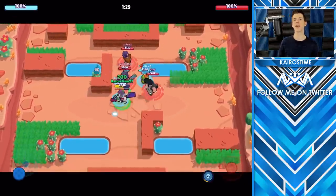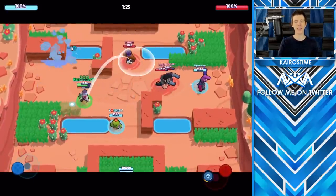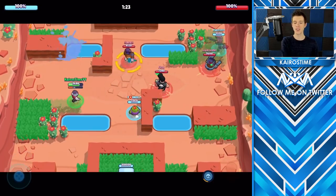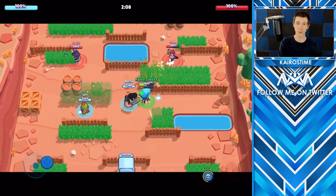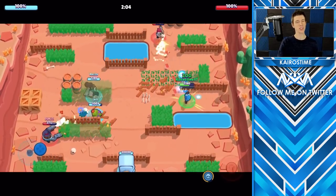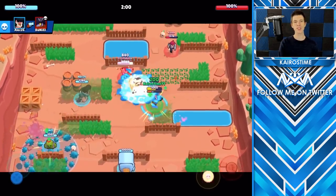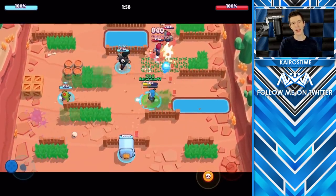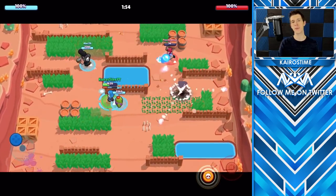At max level, Barley unlocks Medical Use, which is his star power. For every time he attacks, he also heals up a very small amount of HP. Most brawlers will benefit from falling back to heal before getting taken out, but Barley's star power actually allows him to stay in the fight longer without having to fall back as frequently. His star power is pretty good and worth getting, but there are other brawlers out there with even better star powers that I would recommend focusing on first.